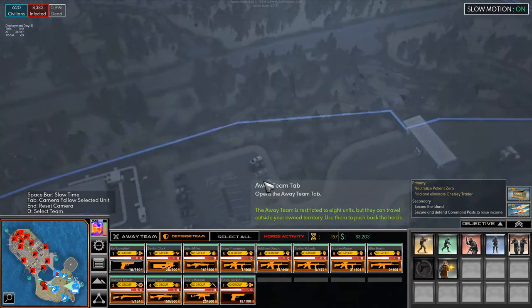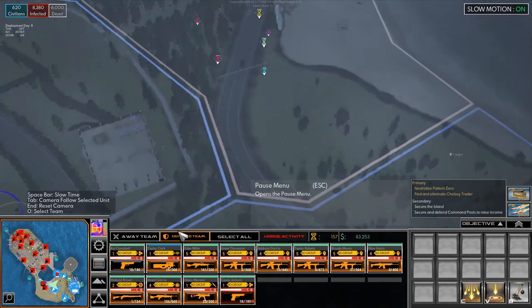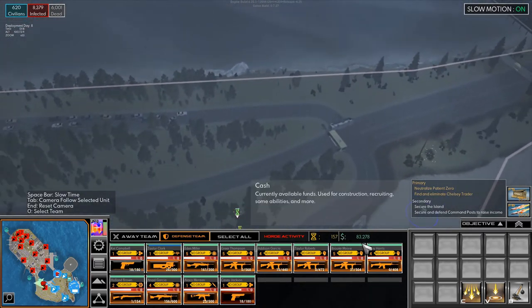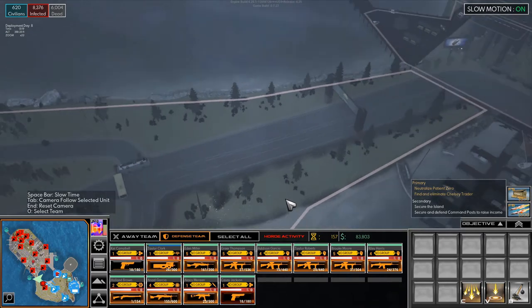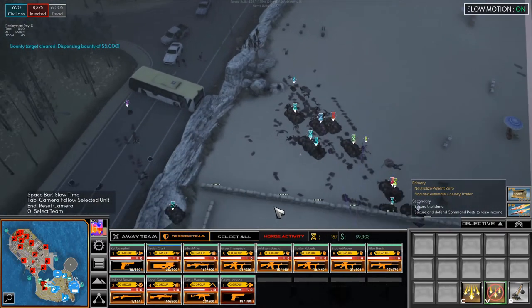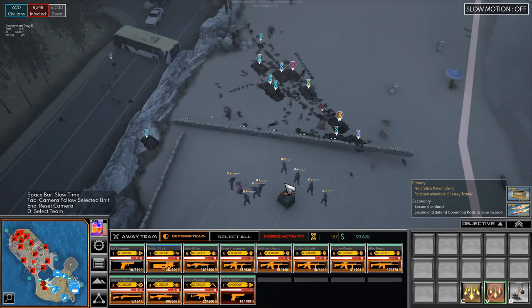That thing is gone. How do they get in and attack? Which one was this? That was that one. Bounty target cleared — 5,000. Nice. Can you please kill the big guy there? Thank you.